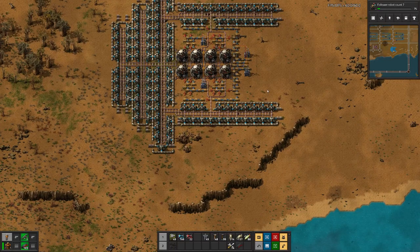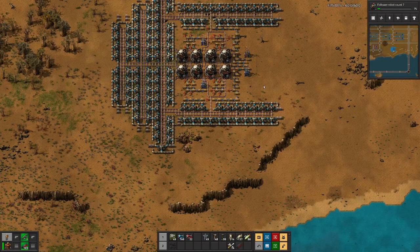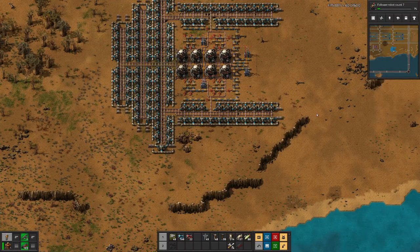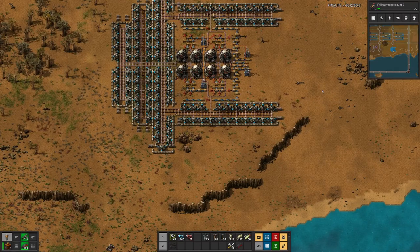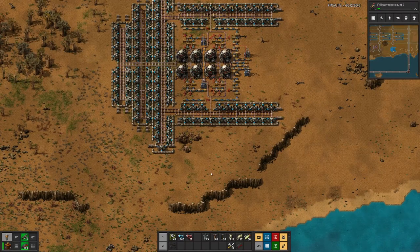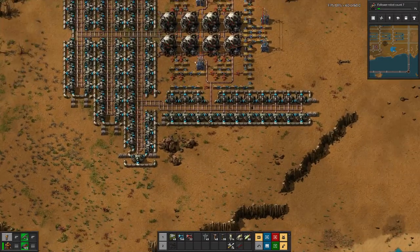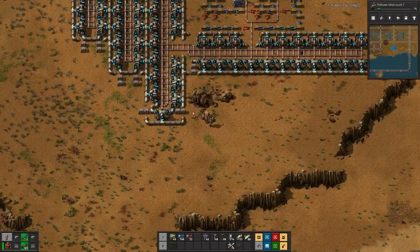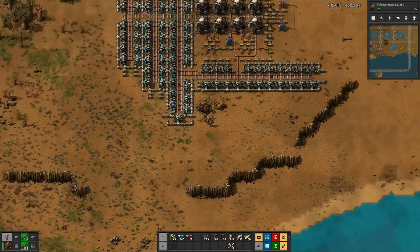Today we will actually build it down here on the water so we can have easy access to water. In this design I have used double iron chests to identify the places where our pumps go.